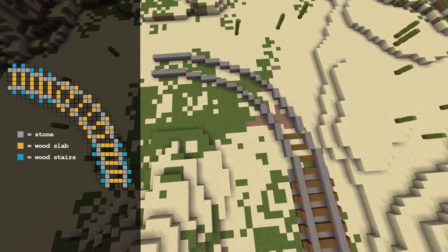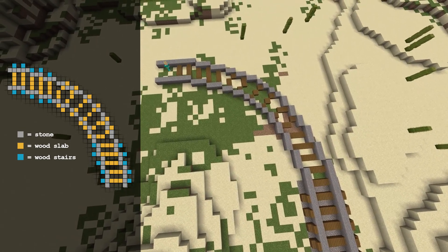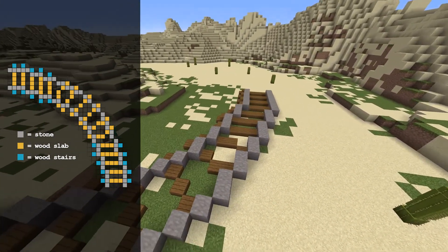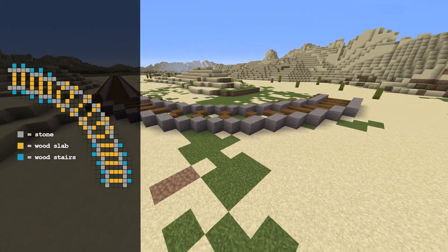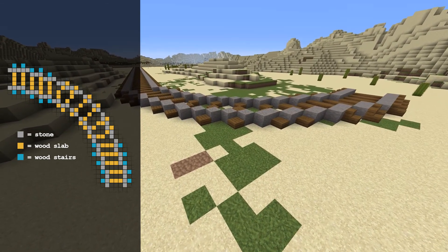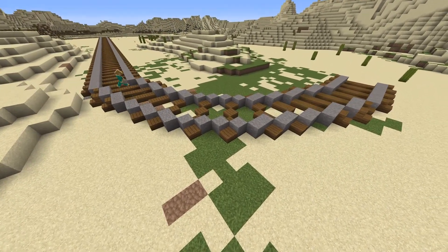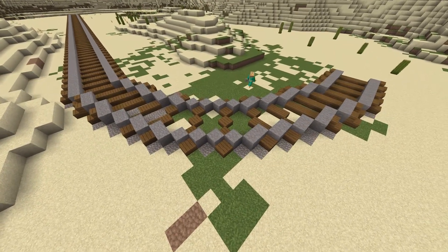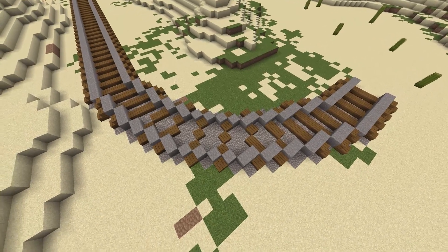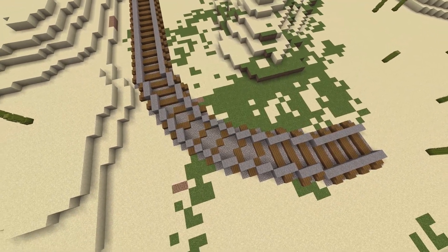Because it's easier to show than to explain, I'm going to show you where each slab goes and where each stair goes. You're going to notice that some of the slabs are on the outside, and this is just to help it look nicer since stairs can't be placed diagonally and they would look kind of funny facing one direction on this tight part of the curve. Once you have all of those blocks placed, go in and fill in the gaps with gravel to give uniformity to the rest of the rails. Now that I've shown you how to do a turn and a straight portion, you can use any combination of those you want and make a complete railroad system.